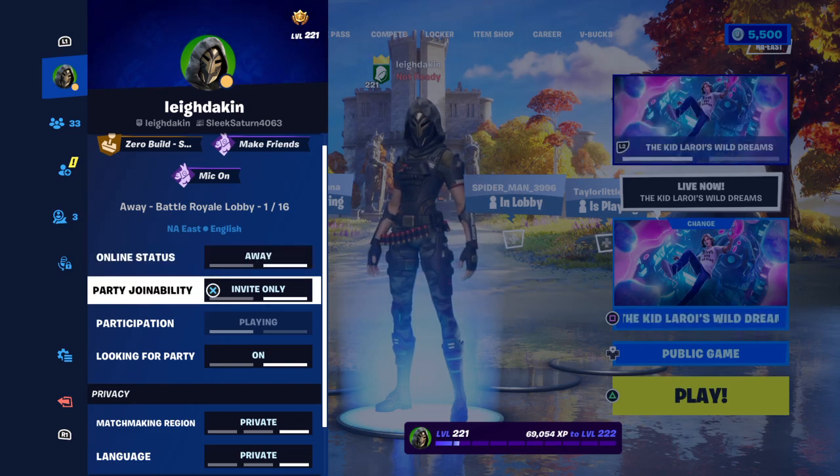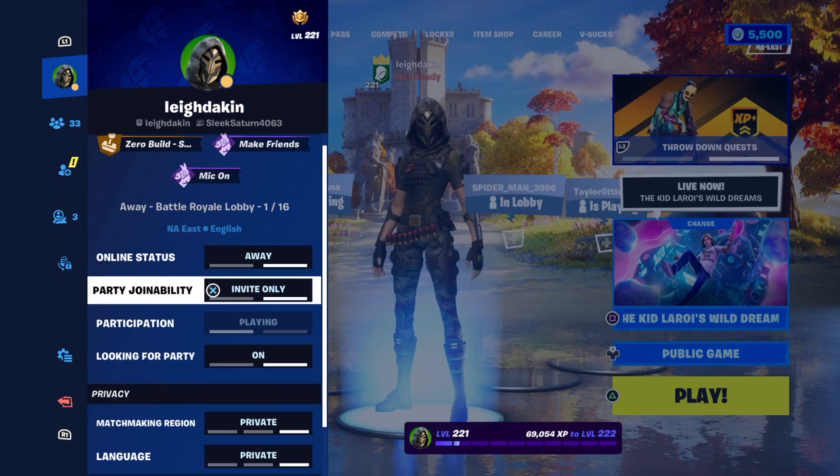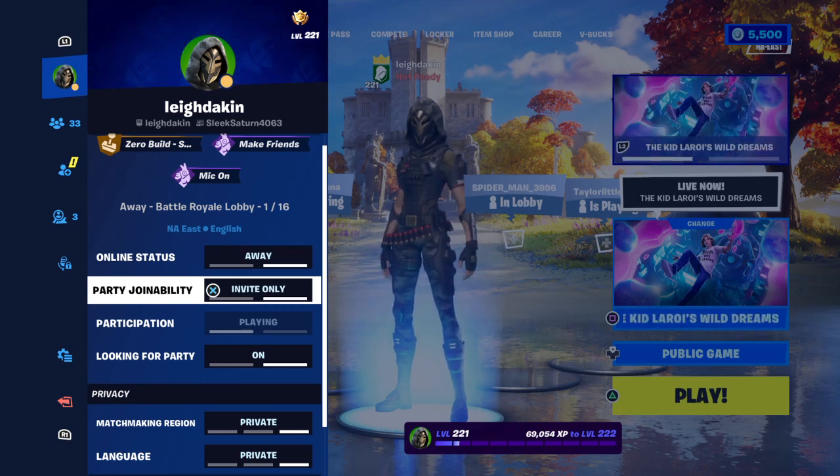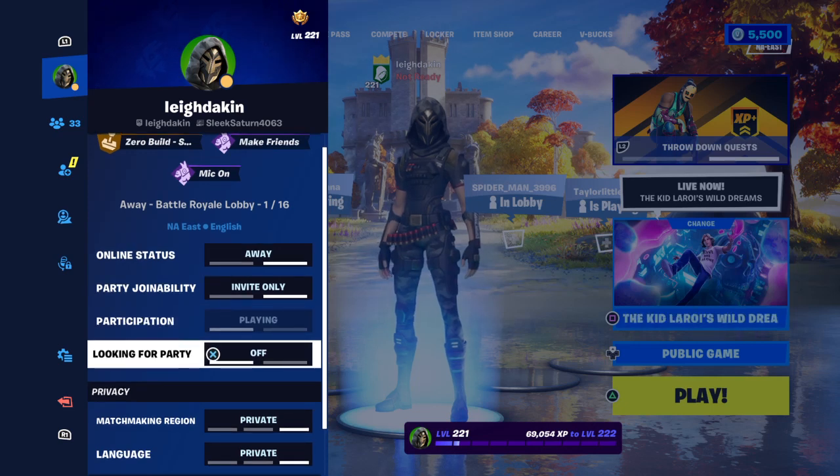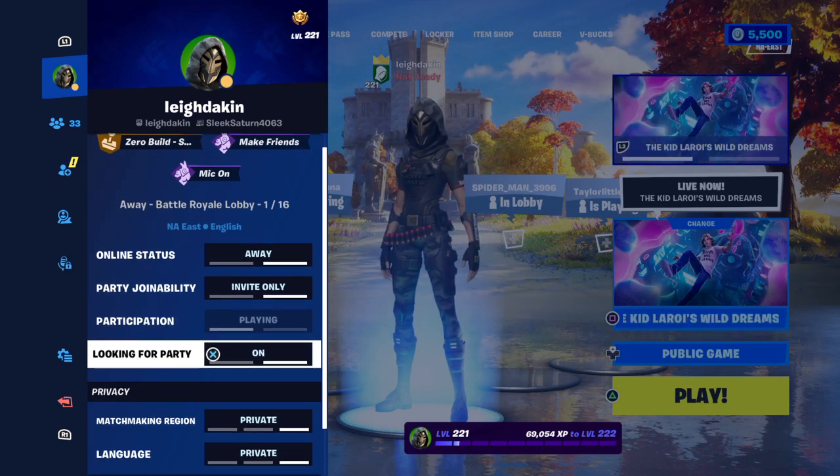I've got it set to away at the moment. Your party joinability - there you go - invite only and friends. Try invite only first, and if that doesn't work put it to friends. Then you've got looking for a party - try turning it off then turn it back on to see if that still works.